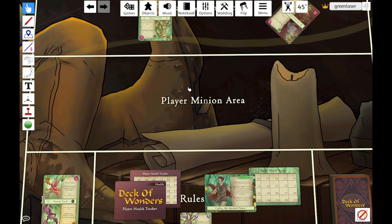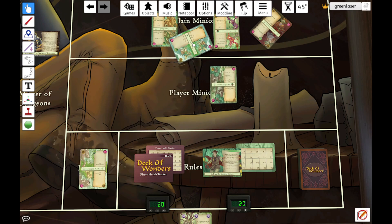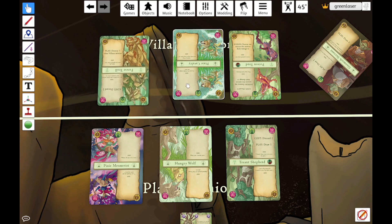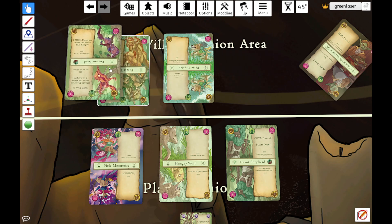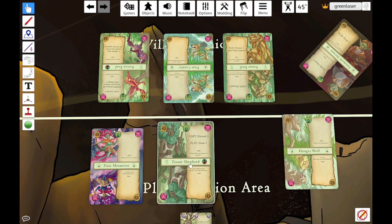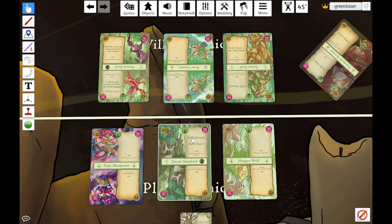Not a great result for us — we had our board wiped and Cullen still has his biggest, scariest minion on board. So we're going to rewind back to that Battle Lines phase and see if we can get a better result. We are back at the Battle Lines phase. Remember, we can put our minions in priority order, and wherever there's a tie, we get to choose. We can put the villain minions in any order — so we could push the Poison Toad up to the top of the order and pull the Forest Troll back. We could also push the Treant Shepherd forward since it ties for priority. Let's now play it out.